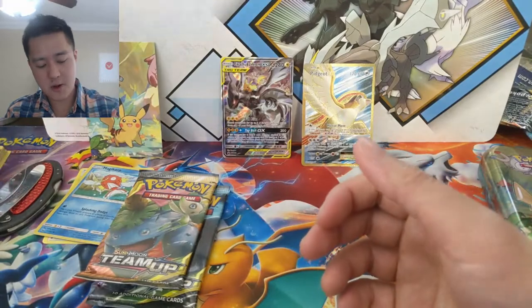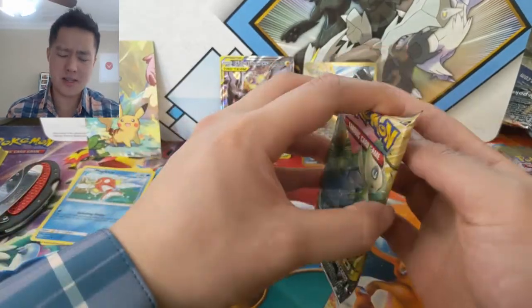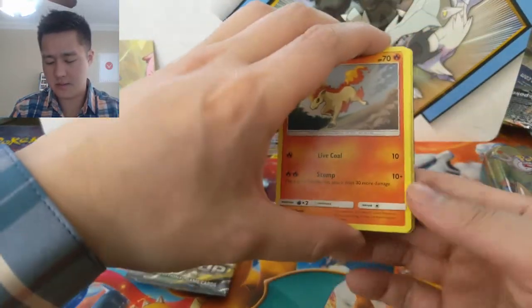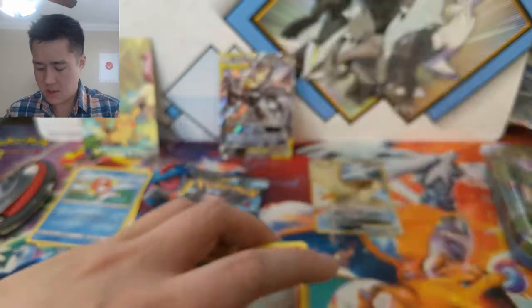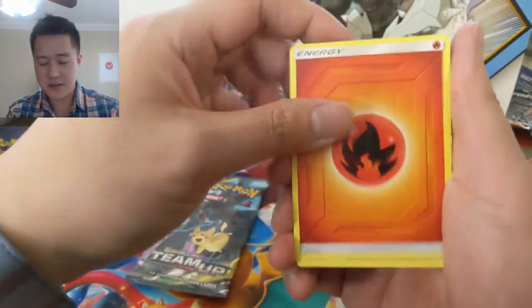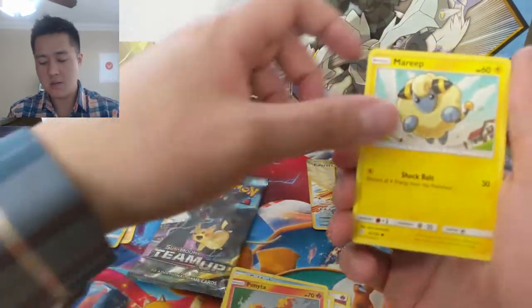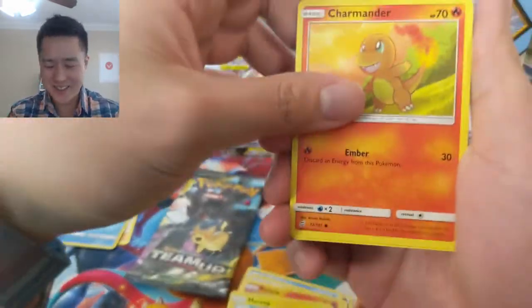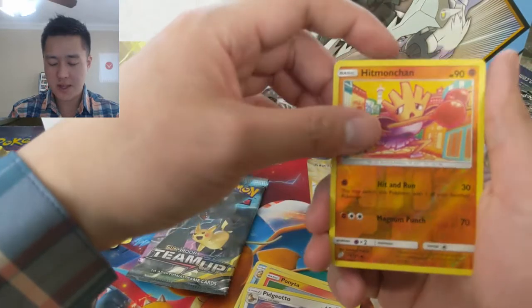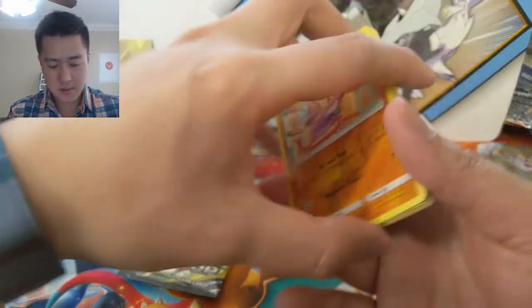Now we're on to Team Up — I feel like we pulled a Latios pretty recently, but we haven't been hitting too well on Team Up. The code cards are facing the right direction again, which is nice. Fire Energy, Metal Goggles, Golduck, Dewgong, Double Sword, Ponyta, Marill — this guy never gets old — another Sword, Pidgeotto, Hitmonchan, Dancing in the City reverse, and then a Bisharp regular rare.